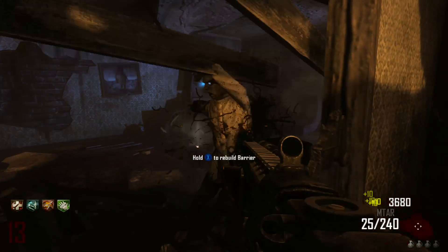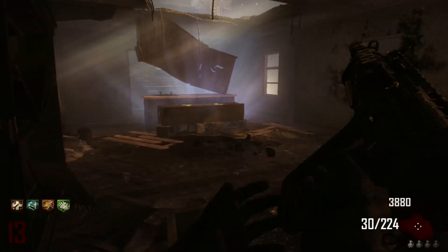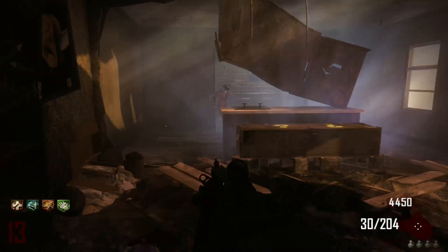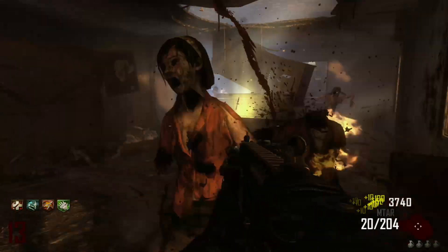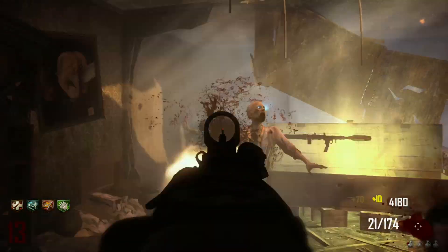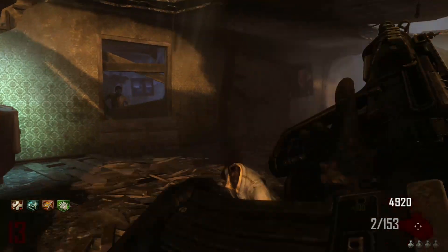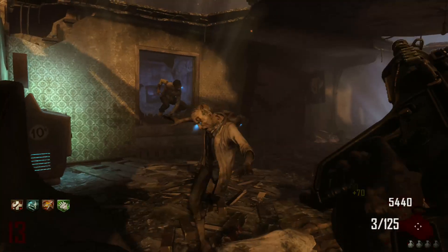MTAR — the MTAR is such a big mare. It's a high-washed version of the Galil which I already have pack-a-punched. It doesn't hurt to waste the ammo on it. It's pretty good with Double Tap — Double Tap Root Beer, double the damage, increases the fire rate.